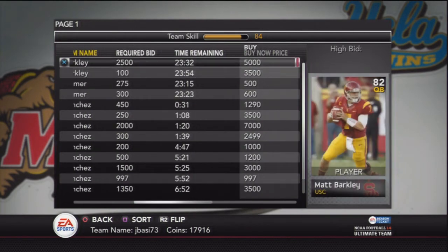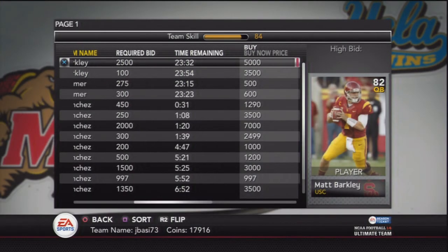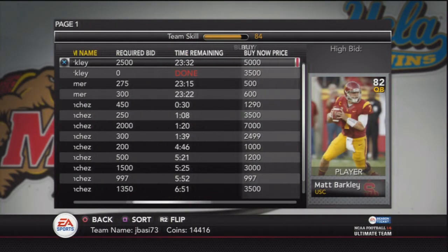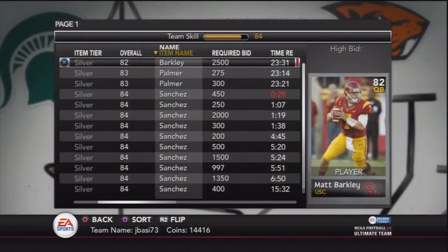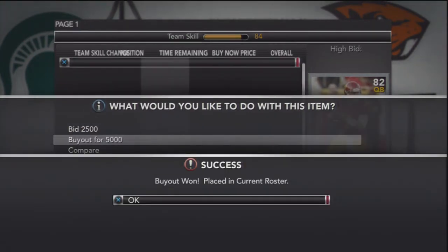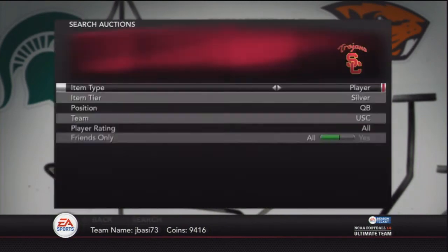So here you see there's only two Matt Barkley's up, and his price is 3,500 coins and 5,000. Normally they would probably never be that high, but I'm going to go ahead and buy these guys because I'm going to do a little mini price fix. This is very risky to do, but there's only two of them up, so in the long run if I lose maybe 1,000 coins each on the player, I'm not really worried. I bought both of them — one for 3,500 coins, one for 5,000 coins. There's only two up on the market.